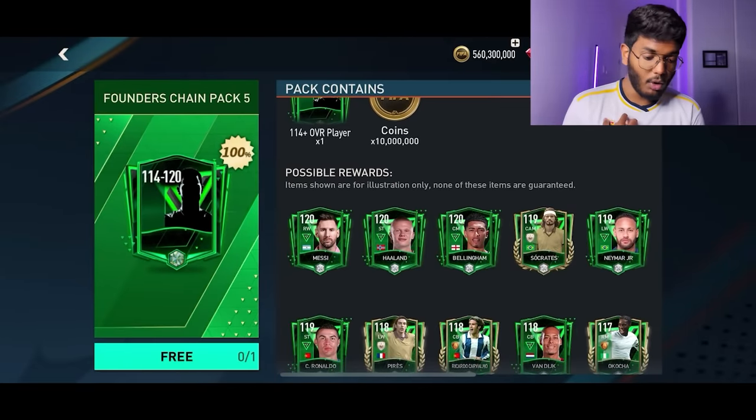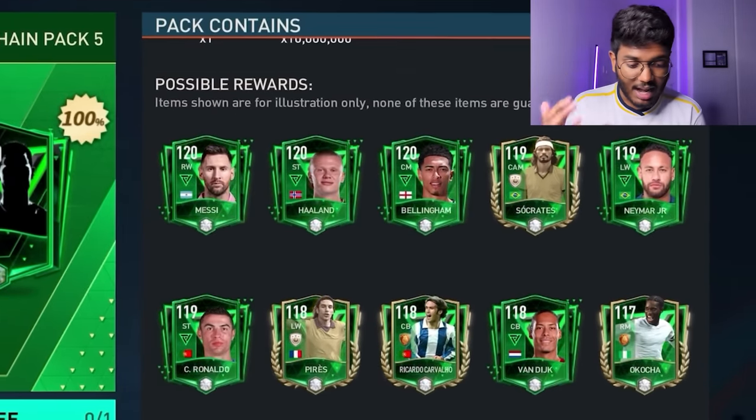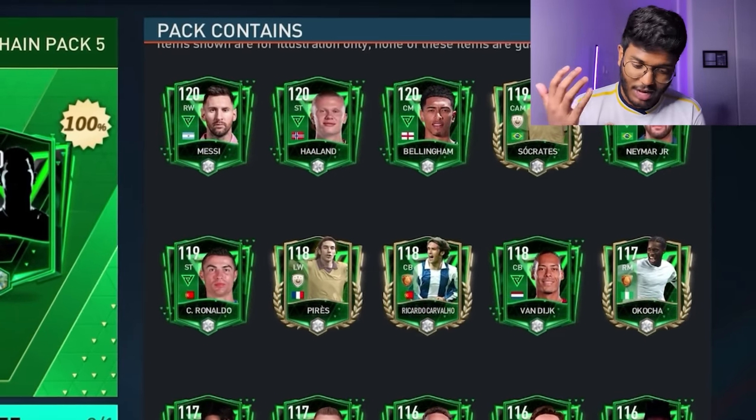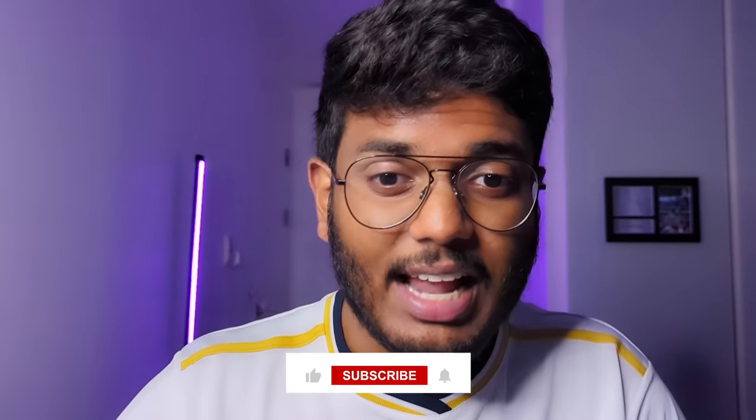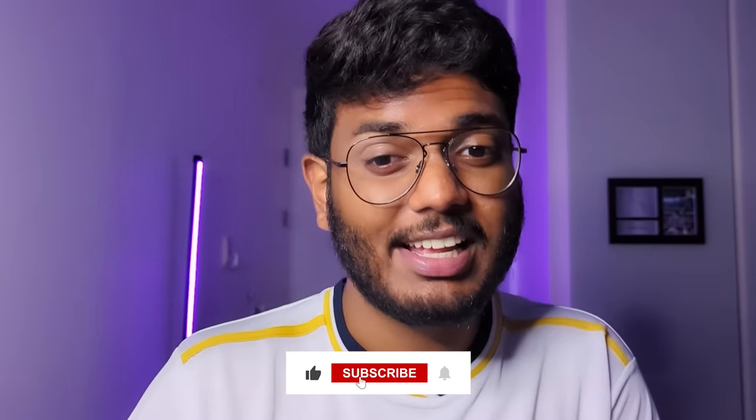Here's the 10th pack, and after this we unlock the guaranteed 114 rated pack. Finland — never mind, just another low-rated card. Now this guaranteed pack is where hopes are high — there's Messi, Haaland, Jude Bellingham, Socrates, Neymar, Ronaldo, Perez, Ricardo Carvalho — at least 116 to 120 would be a dub. Also guys, I'm going to be giving away this account to one of my subscribers — like, subscribe, and comment why you need this account plus your Twitter or Instagram ID.